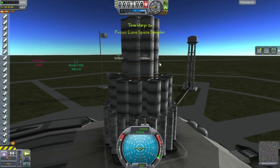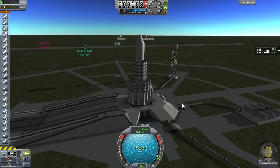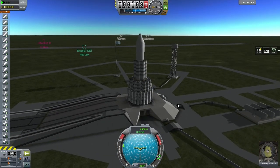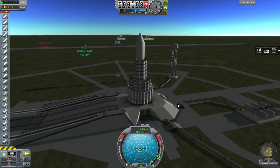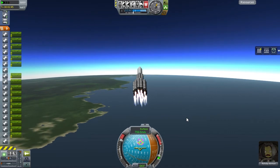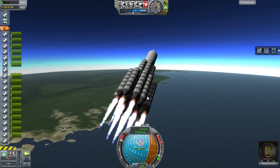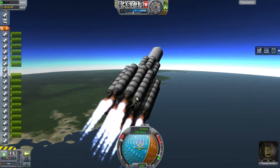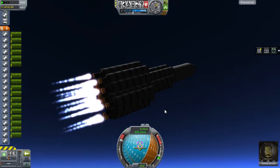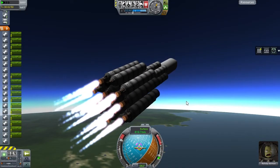This is a process you have seen in full, in part, and in bits many times already, so I'm not going to bore you with it. What you are seeing here is a rocket that's in trouble — it might not immediately be apparent, but when two of the three stack booster tanks ran out, it became apparent that one of the boosters had sheared off.